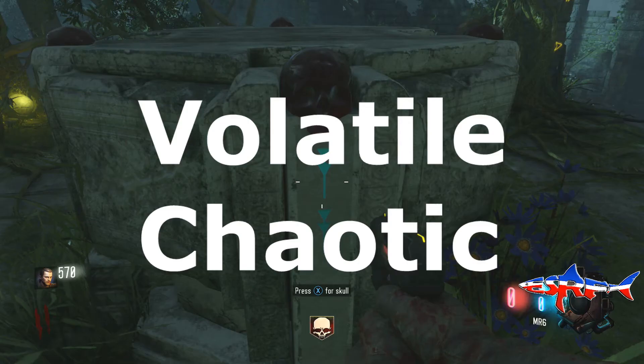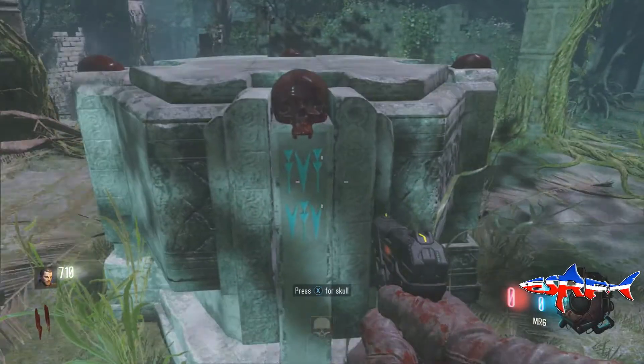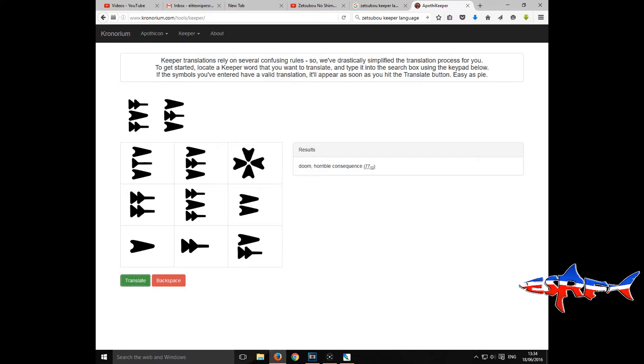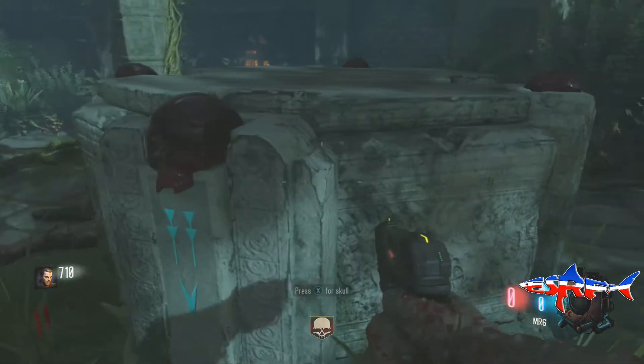There's a very easy website that you can use — I'll put it in the description. So the first symbol says 'volatile' or 'chaotic.' The next one around here is another symbol, and if you translate anything else let me know in the comment section. This one says 'doom' or 'horrible consequence.'